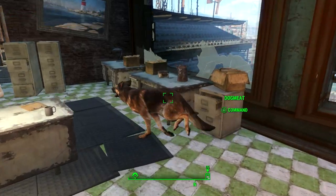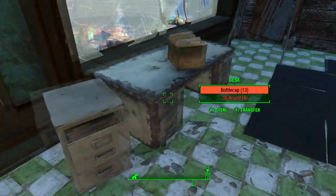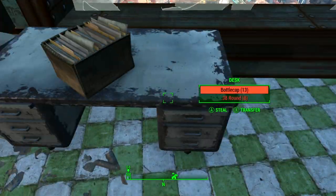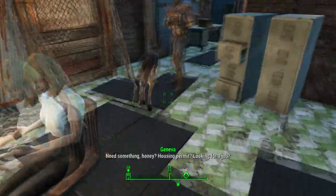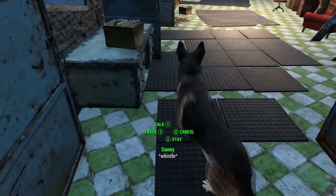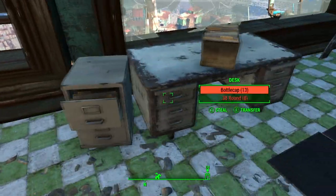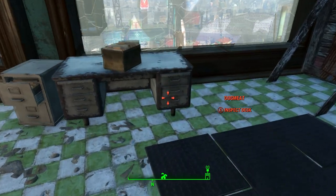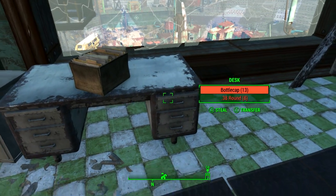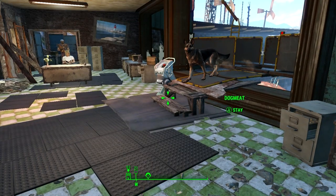This can be done anywhere with any container. Once you have found something worth stealing — ammo and explosive crates are good places to look — just go and get Dogmeat, click command on him, and then go to what you want to steal. Do not stand too close to the container or you'll accidentally steal the items inside. Instead, stand a few meters away and the icon will change to inspect it. Just click it and Dogmeat will wander over and loot the highest value item from that container.